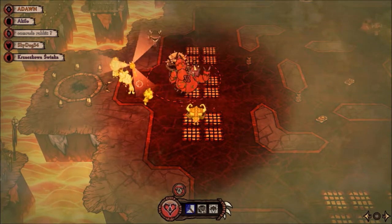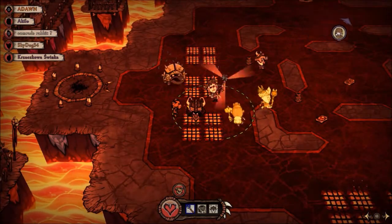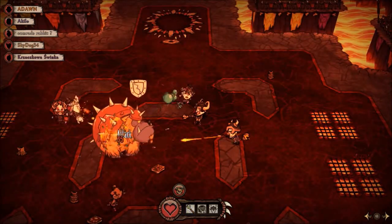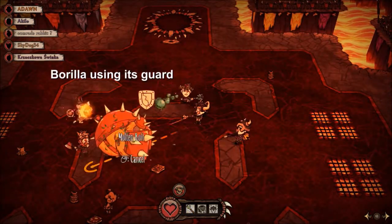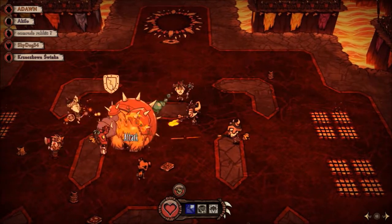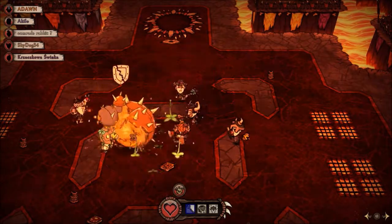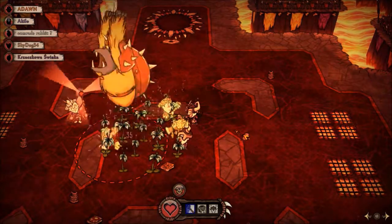As a DPS, you should be trying to spam your weapon's right-click ability as much as you can, without it interfering with sleeping or petrified enemies of course. Also as a DPS, you want to look out for enemies using their guards — meaning the snortuses hiding in their shells and the barillas blocking themselves. You can use your weapon's special ability, excluding normal darts, to break them out of their guards so that your team can continue to do damage to them.